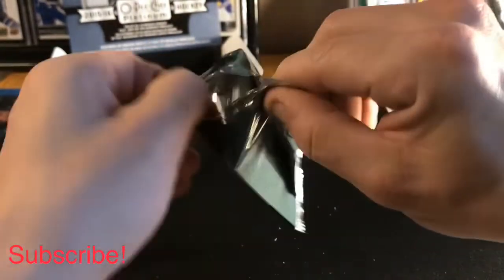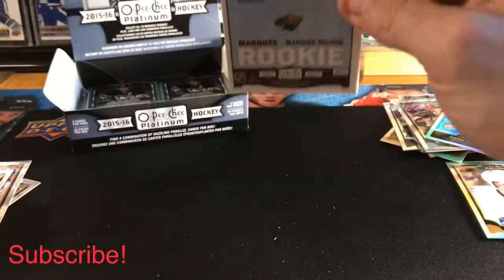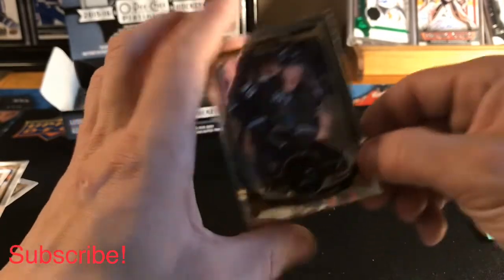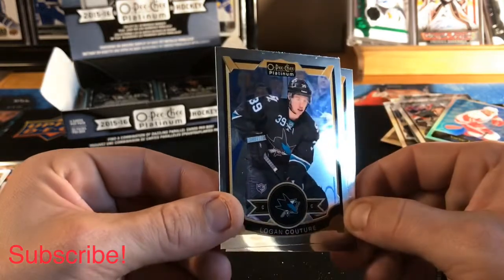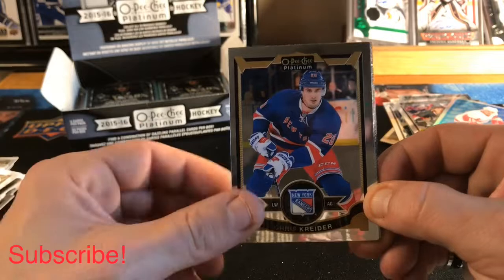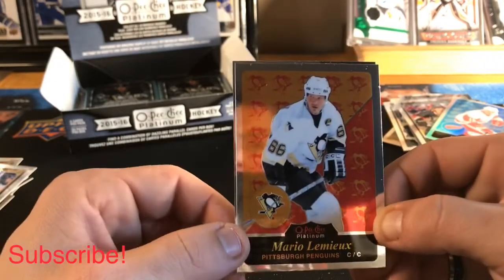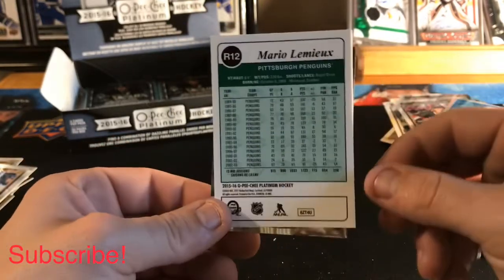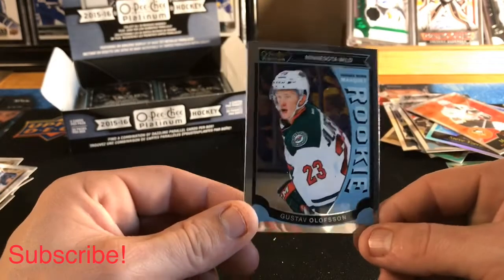Make sure to go check out our mail day video — I'll post the link right up here — and follow the steps to enter our giveaway, it's very easy. Logan Couture base, Chris Kreider base, a Mario Lemieux retro — just a regular retro Mario Lemieux — and a Gustav Olofsson Marquee Rookie.